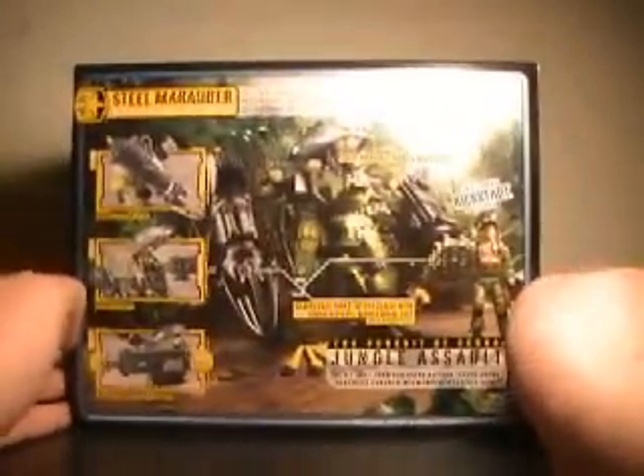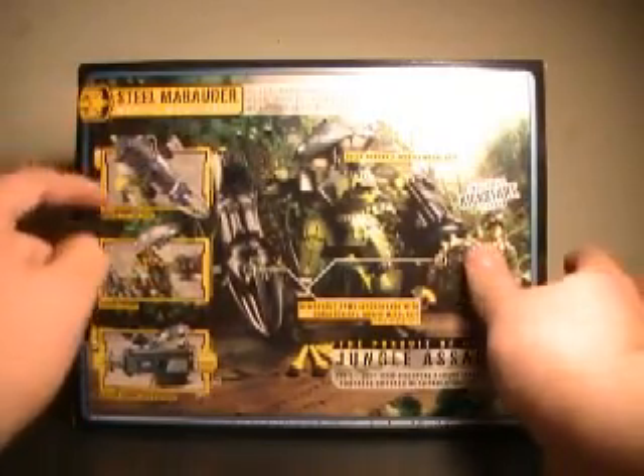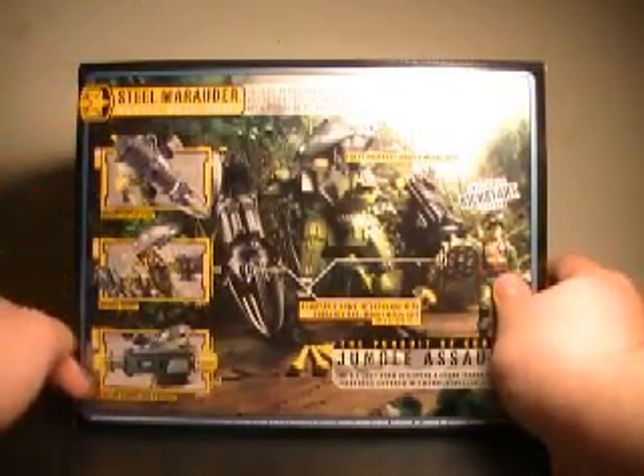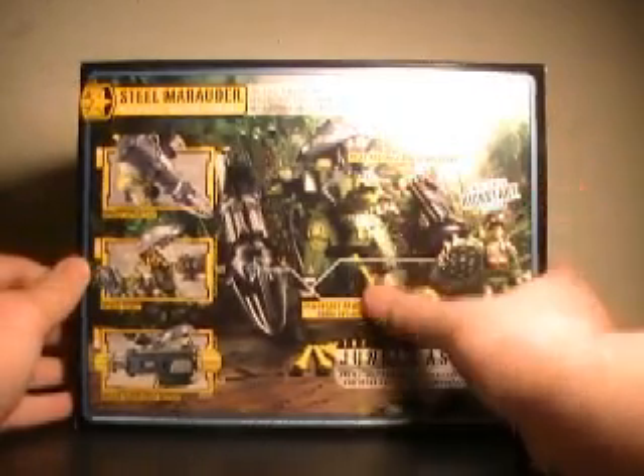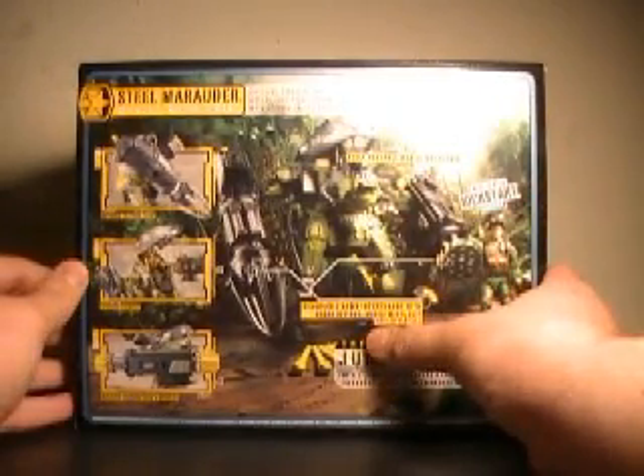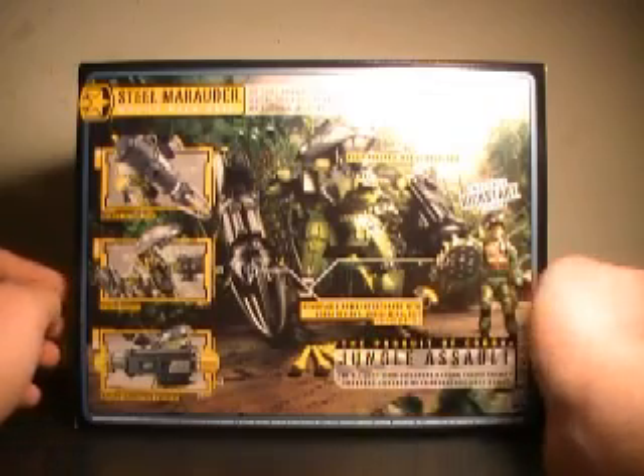On the back here, you've got all your different little features. It says: opening capture claw, opening cockpit, Gatling cannon, fire six missiles, fully poseable mobile mech suit, removable arms, interchangeable with Cobra Deviant mobile mech suit — sold separately.